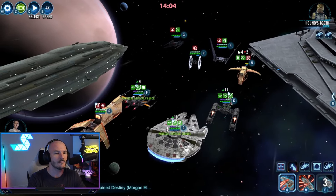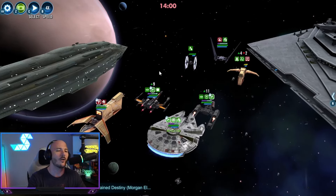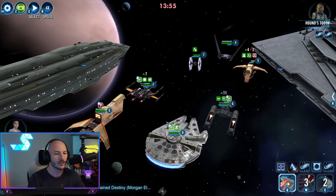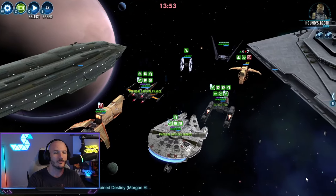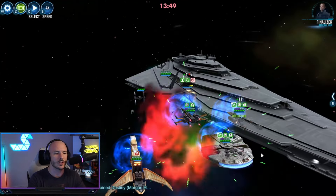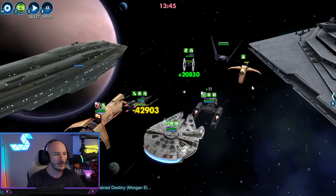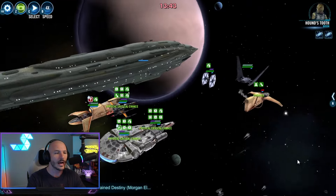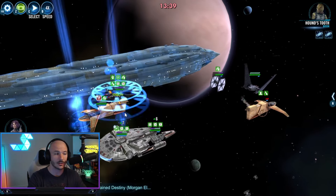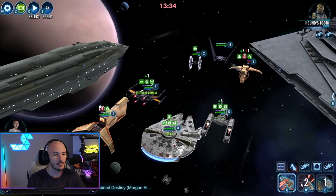Comeuppance should always be that first reinforcement. Use the special from Comeuppance — we're going to get a big AOE hit. Unfortunately this Houndstooth has Damage Immunity, but yes — we've gotten rid of the Silencer, which is absolutely what we're looking for. Now we're stuck behind a Damage Immune Houndstooth, which is a little frustrating, but we'll work our way through it. We just need to keep our allies alive and gain Taunt a couple of times.